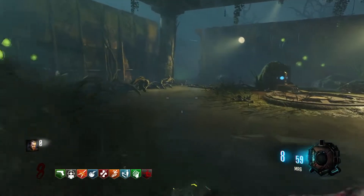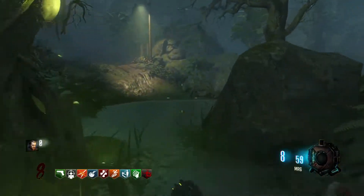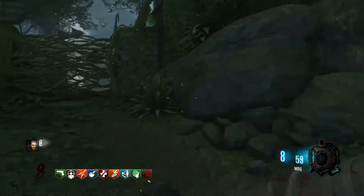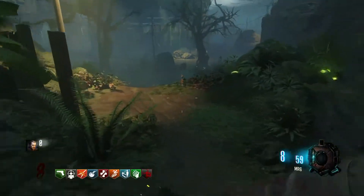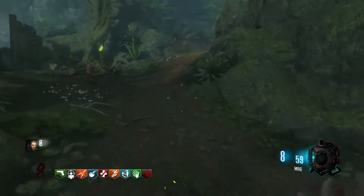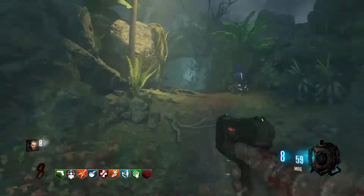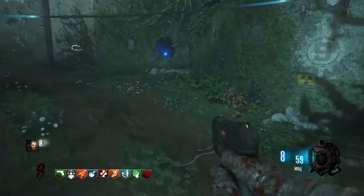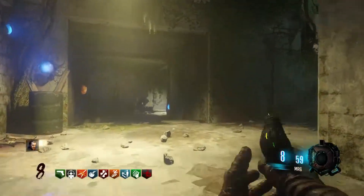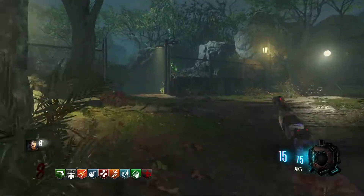Now make your way all the way back to the beginning. I'm just going to run all the way back so it makes it easier for you guys to see. I went the other way because the door was locked — just keep making your way back to the beginning. Watch as I run past the bunker again, run past the VMP, go through the tunnels, and get very close to the beginning of the map.